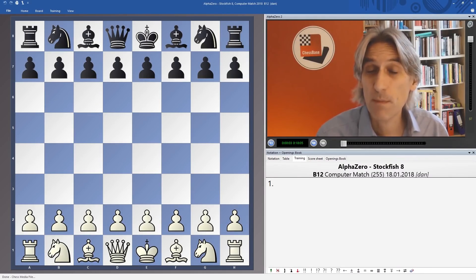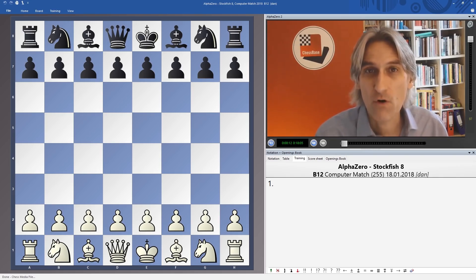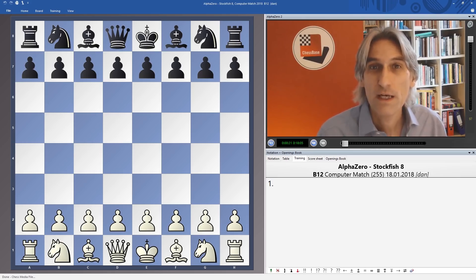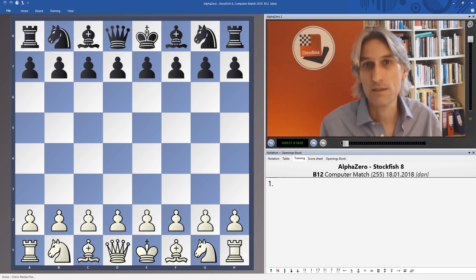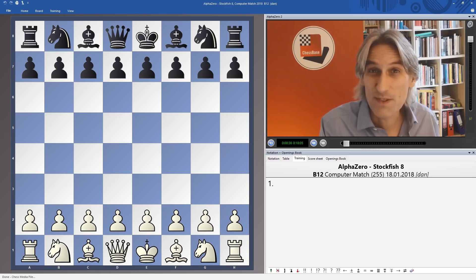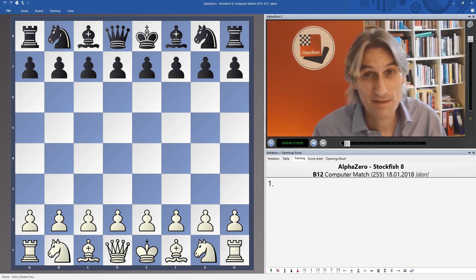To coincide with the publication of their fully peer-reviewed paper on reinforcement learning, DeepMind have released more games from the matches played between AlphaZero and Stockfish. In the last video we saw how AlphaZero prized piece activity, often over material concerns. We're going to see that aspect of its style again in this game, but in a very different setting. That last game was a wild attacking game — here this is very different, and it really reminds me of the way that Magnus Carlsen plays.